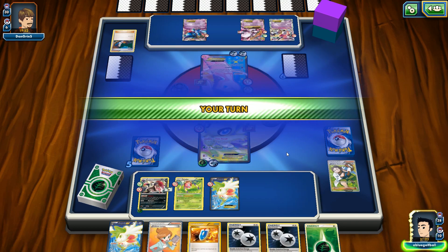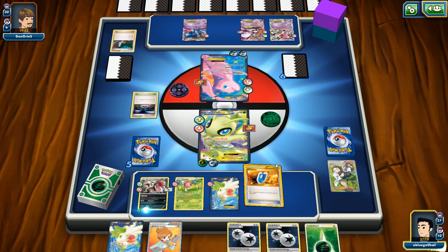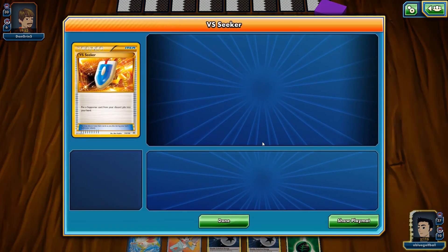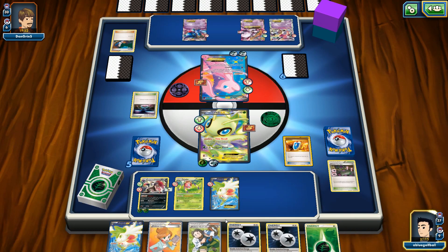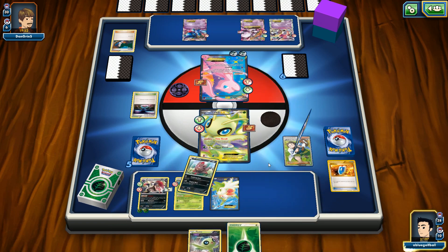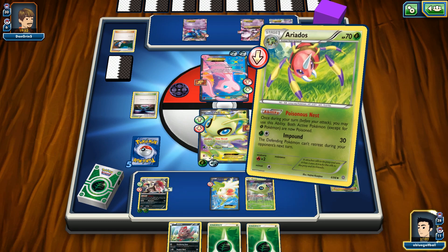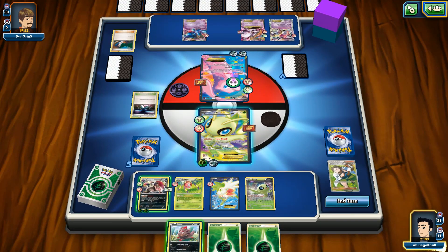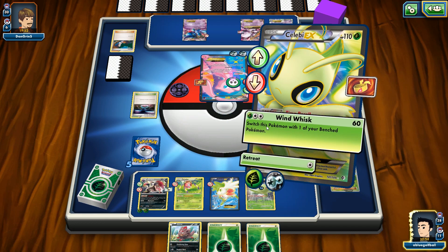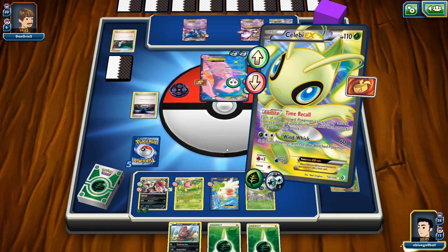We will use Poisonous Nest. Too bad Virbank City Gem's not here right now — we could have put a lot of pressure on this new EX. We're hitting for 100 plus Poison — that's not quite enough. Let's go with Time Recall and promote our Celebi here. Hitting for 80 damage plus the Poison damage. Coming into our turn, he'll be down to 20 HP. If this Celebi survives, that'd be great. He's going to retreat — otherwise, if he knocks out our Celebi, we'll knock out this one. He's going to knock out the non-EX Celebi.